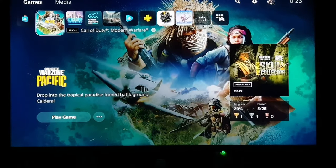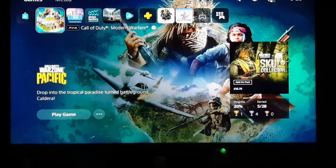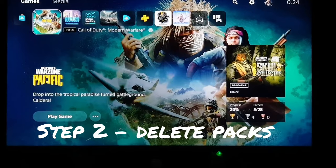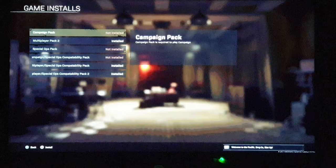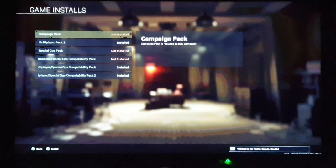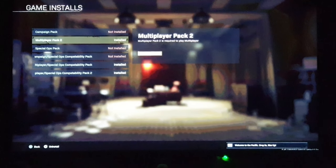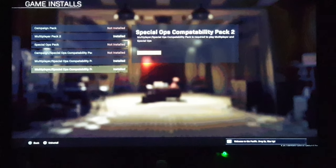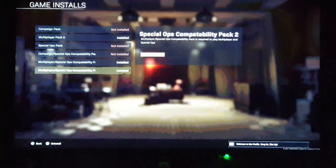Once that's done, go back to your game and check if it's working. If it is, that's resolved the problem. If not, let's move to step number two. Because restoring licenses didn't work, we need to go into the game. Go into your game installs and delete all the packs you have downloaded and installed — for example, multiplayer pack 2 and any other packs.